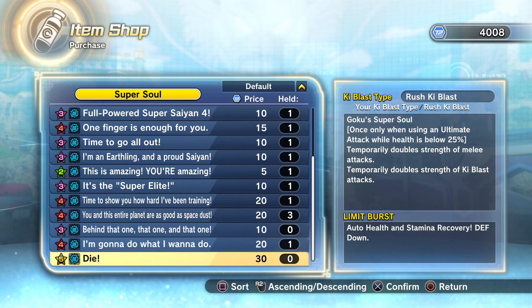I've never liked super souls that will only activate when your health reaches a certain percent. If your health has to go below 50 to activate a super soul and then you still have to do something else like using an ultimate attack, at that point you're not going to get the most use out of it. You may have matches where your health does not go below 25 percent, or even below 50 percent.